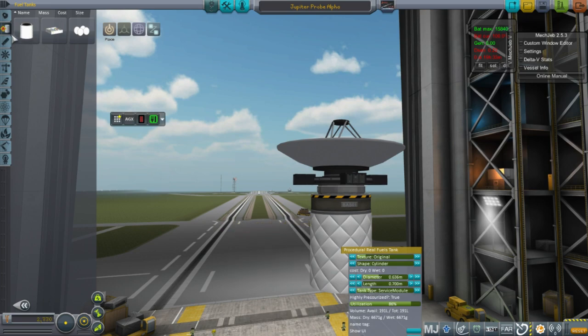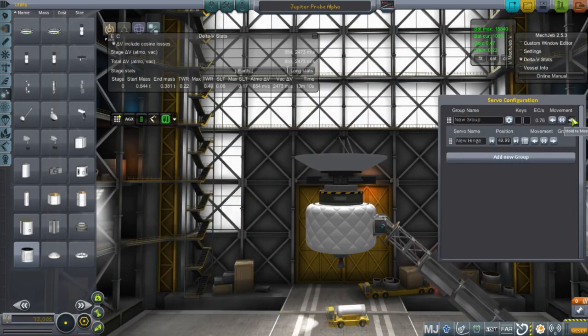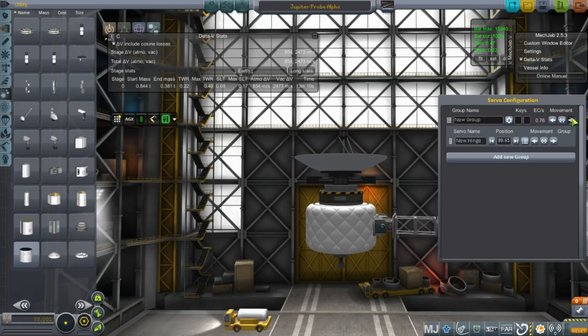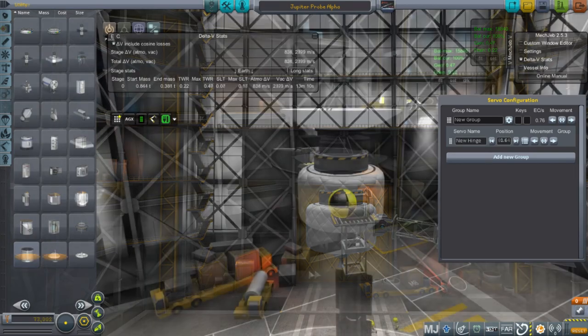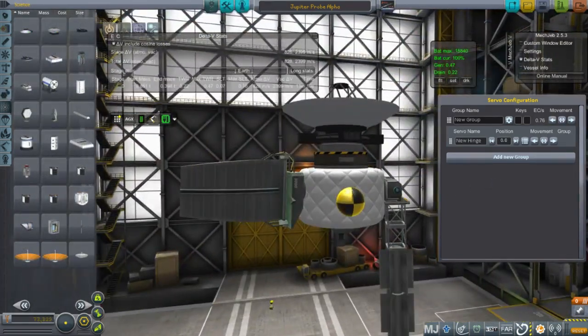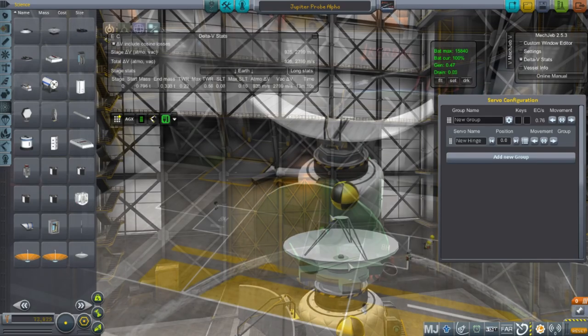Here I am creating a Jupiter probe. We need RTGs and you can see me putting them on that arm there using an Infernal Robotics arm, extended to 90 degrees. The problem with putting RTGs like that is the center of mass tends to lean one way. I also wanted to put a survey scanner so that once we get to Jupiter we can do some scans, hopefully if we have enough delta-V to get to a moon.